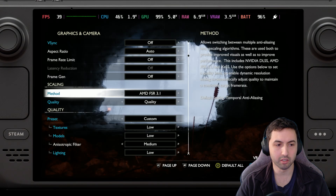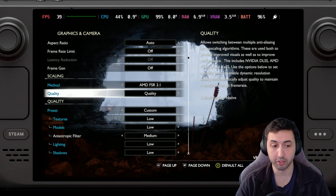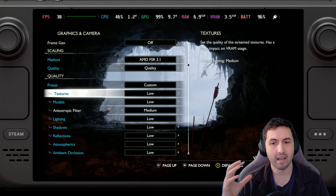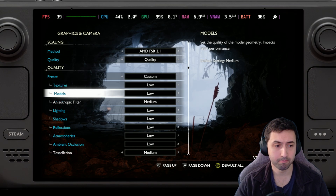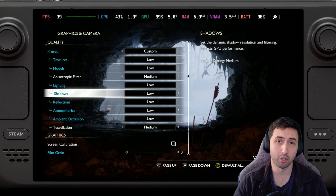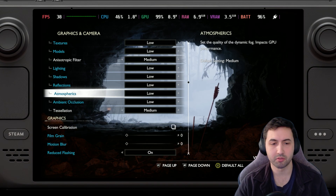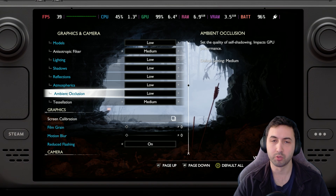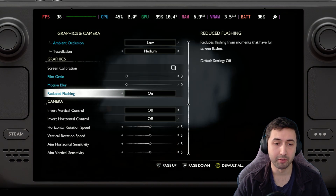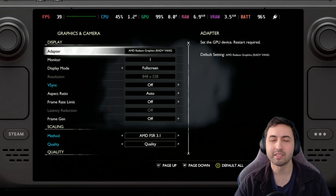In the options menu we're using FSR 3.1 quality at 528p instead of 800p, which on the smaller screen looks pretty good. Textures are on low because otherwise we go over the VRAM limit in some levels, causing hard performance degradation. Models low, anisotropic filtering medium — you can do high if you want. Lighting low, shadows low for less VRAM usage, reflections low, screen space atmospherics low, ambient occlusion on, tessellation on medium. Motion blur, film grain, and camera sway are turned off per personal preference.